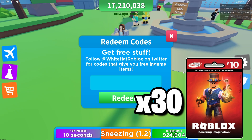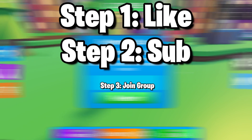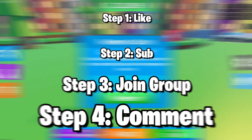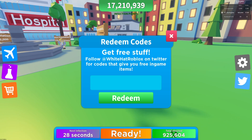To enter the giveaway, go down below, like this video, then subscribe. After that, go to the description and join my Roblox group. Once you join, comment why you want the Robux and include your Roblox username in that comment. That's how you enter — now let's get into some codes.